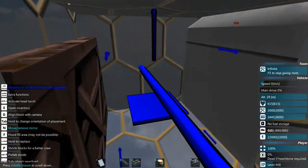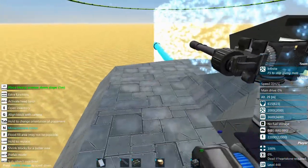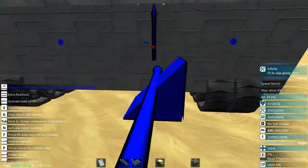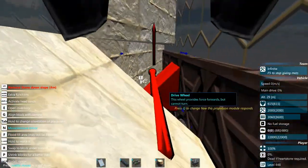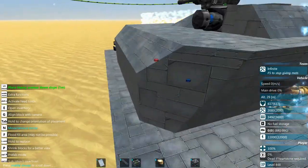Another advantage to building your turret actually inside the hull of the tank is that you have the vital components protected a whole lot better than you would in this kind of setup. I think I might do a part three of this series where I show you guys how to do that.